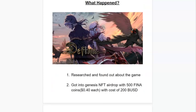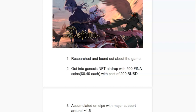So what happened? I researched and found out about the game, which I'll tell you how I researched it in a bit. Secondly, I got into the genesis airdrop, which gives you 500 FINA coins — 50% right when the token generation event happened around October 12th, and then another 250 around November 12th. The total cost was around 200 BUSD. An additional benefit was being able to mint more mystery boxes later, which made even more money.